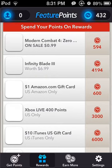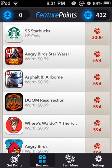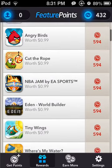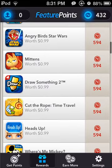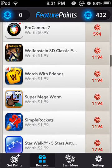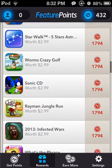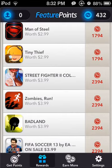It used to cost more, but now it's 594 points. Basically, all the dollar apps are 594 credits. Let me check — yeah, you can see all the apps that are a dollar are all the same credit points. As you go into two-dollar or three-dollar apps, the point cost goes up accordingly.